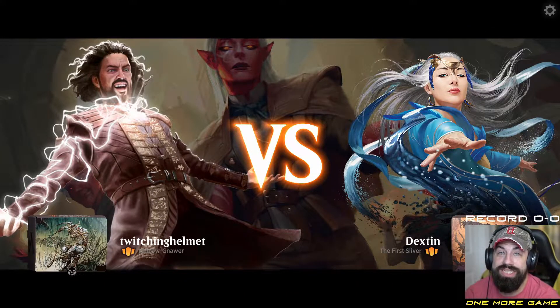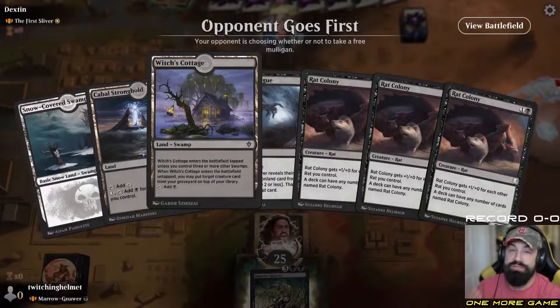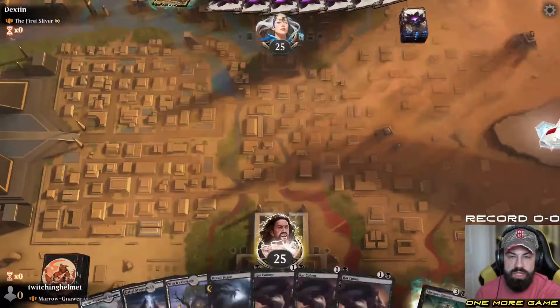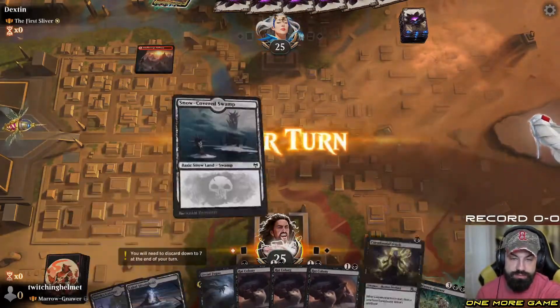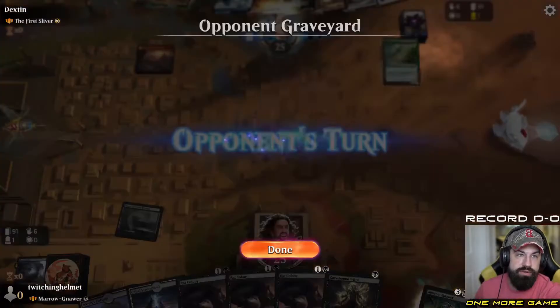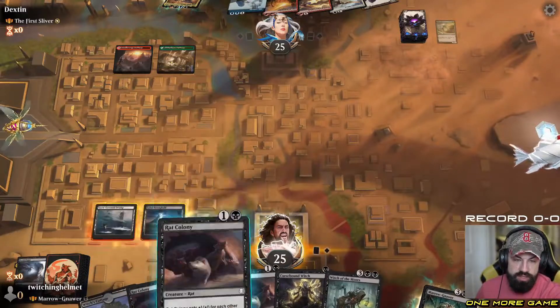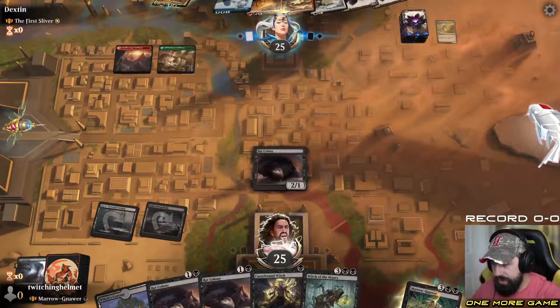We're facing the First Sliver. If it's a true sliver deck, that's fun but crazy. Turn one, I'm going to do Dread Fugue. I have the Cabal Stronghold thankfully, which taps for mana on its own. I wanted to see what they have in hand and slow them out a little. Beautiful — I got exactly what I wanted: get rid of the Mana Weft Sliver, which can make this deck go crazy very quickly. Going to get the Rat Colony out right away for the best value.